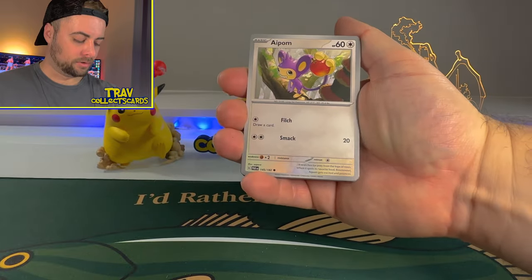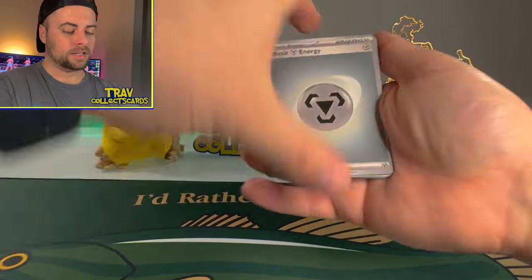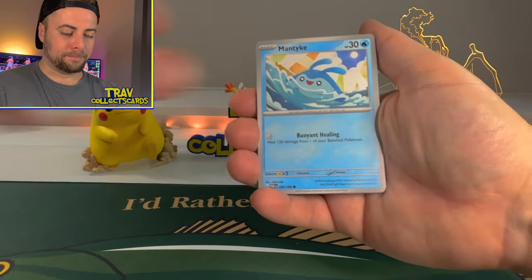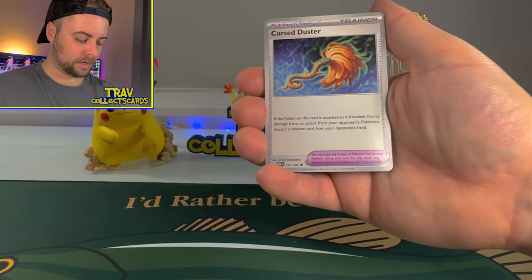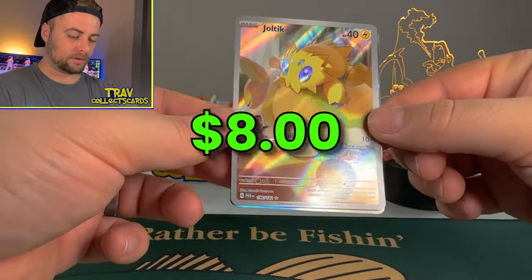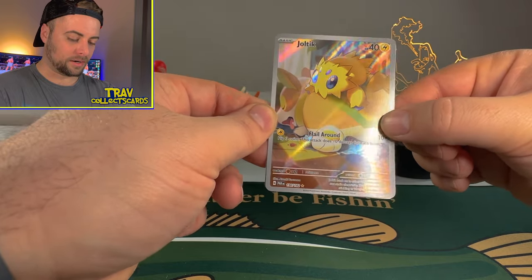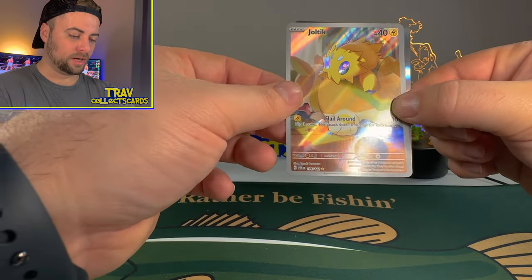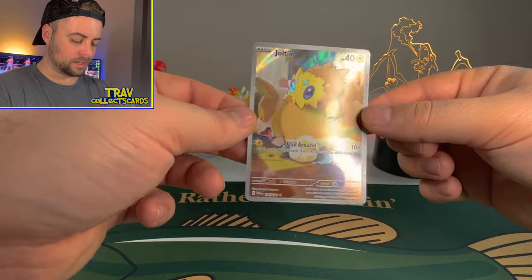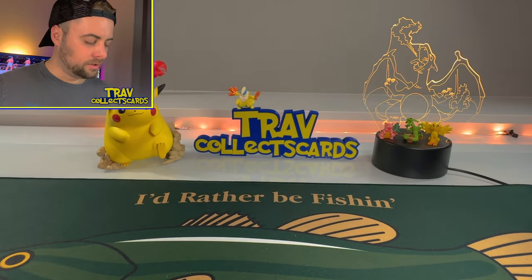Next pack — we got a Steel Energy. We got Aipom holding an apple, Galvantula, Mantyke, Pansage, Ferrothorn, Cursed Duster, Dublade. Oh — we got a Joltik Art Rare, sleeping on the back there! So we got a Joltik Art Rare — number 196 out of 182. That's actually a really cool close-up card — what a banger. There's one more behind it — it's a Yveltal Holographic. But we will take this Joltik Art Rare. That's actually so cool. I love that card — it's cute. As much as I don't enjoy spiders, I do enjoy that card.